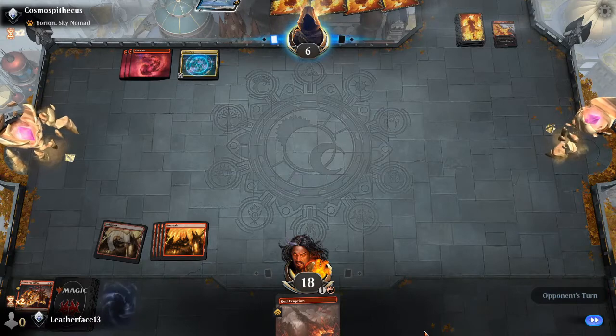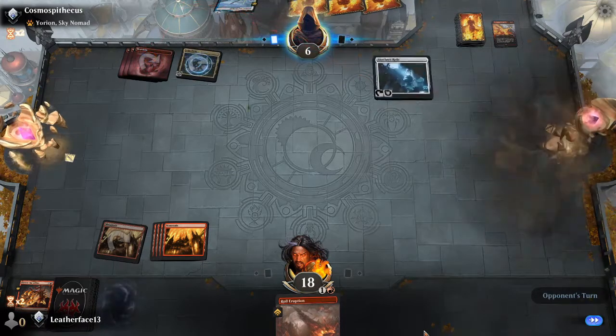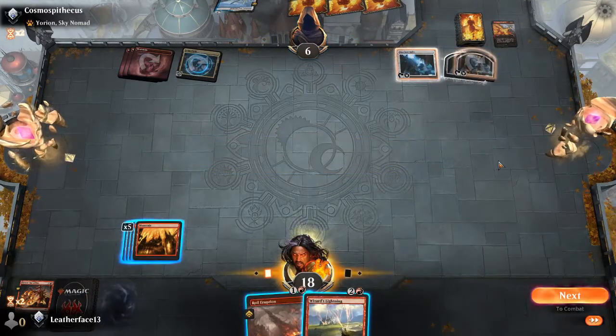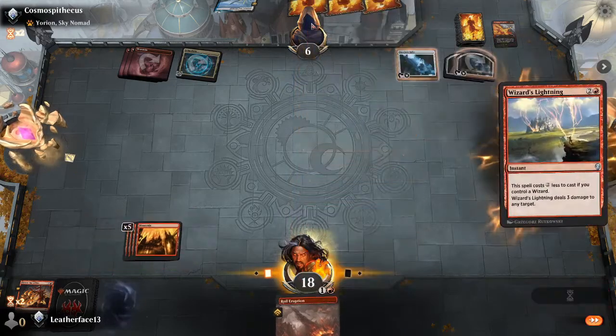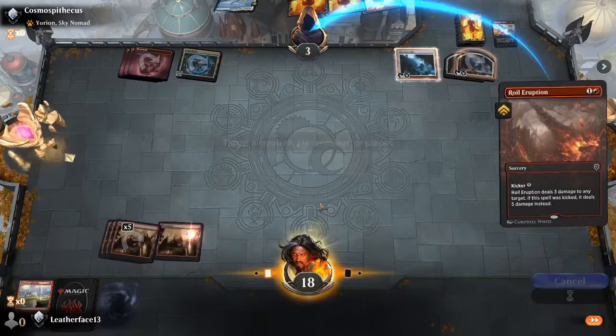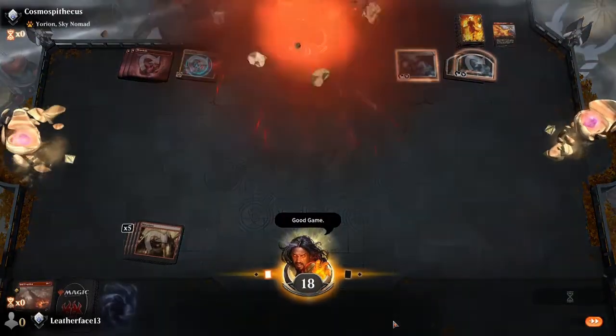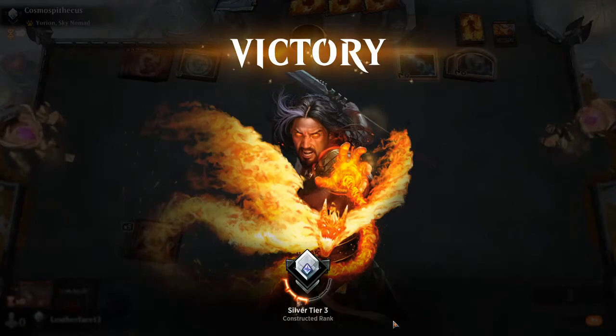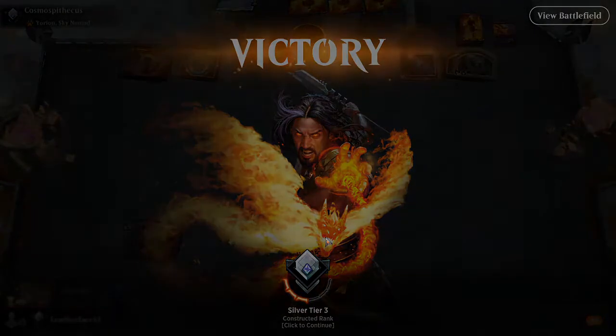There's all my Waywards — Wizard's Lightning and we're going to go ahead and end the game. Good game! Burn them out. So halfway up tier three already. If Wayward won't do it, we always have the burn spells to do it. And thankfully leaving those two Wizard's Lightnings in actually came in very clutch at the end.